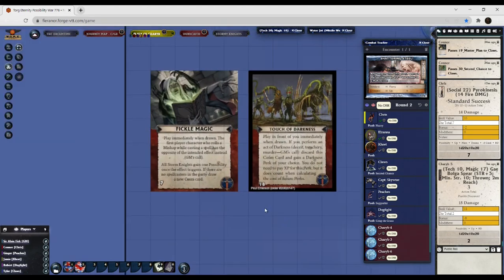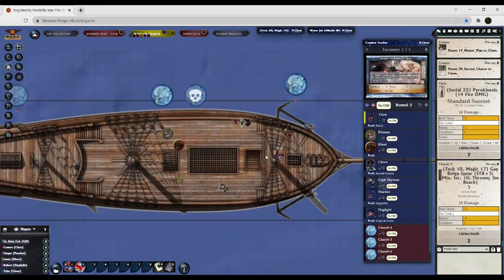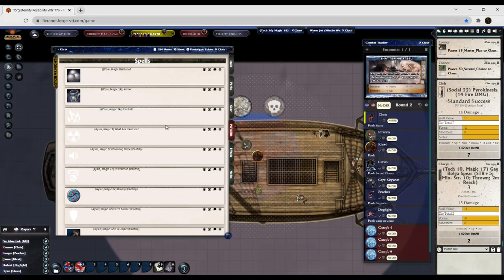These are cosm cards that had to be played at the beginning of the scene. Fickle Magic: play immediately when drawn — the first player character who rolls a mishap while casting a spell has the opposite of the intended effect. If you roll a one through four it counts as a mishap. All storm knights gain one possibility once the effect triggers. Touch of Darkness: play immediately when drawn — if you perform an act of darkness, deceit, or treachery. So if you use your magic and roll a one through four, it's a mishap — double the amount of shock you take.